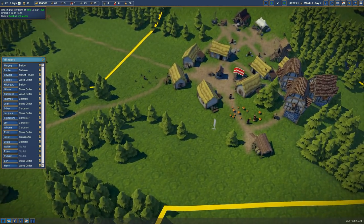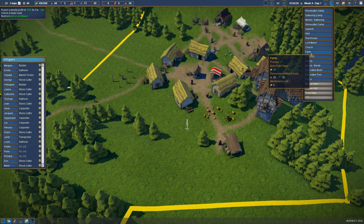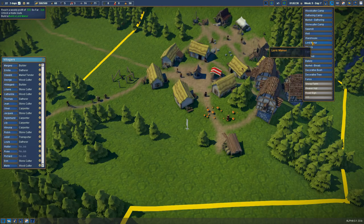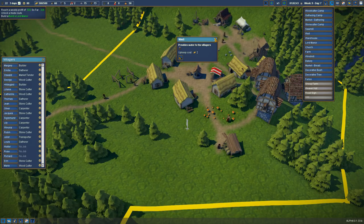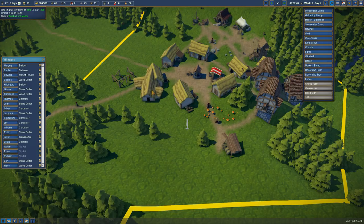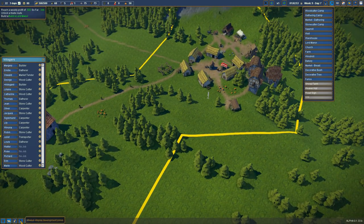We're going to add some towers to that in a minute. But I want to get a bakery going. Let's see — a farm produces wheat, a windmill produces flour from wheat, and then a bakery takes flour and water to make bread. So we need farms. Let's take a look at the fertility of our area.